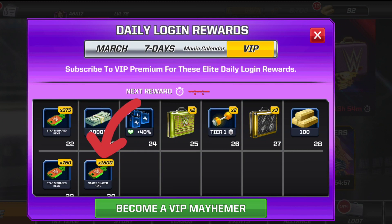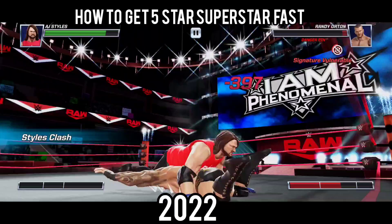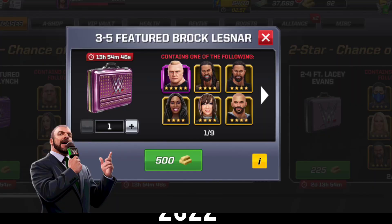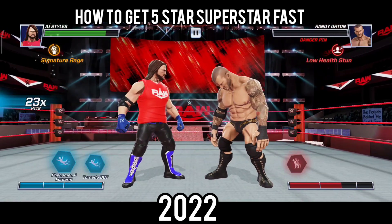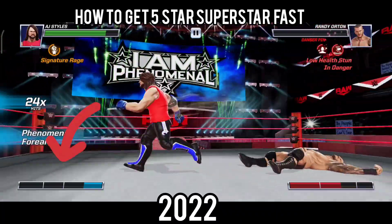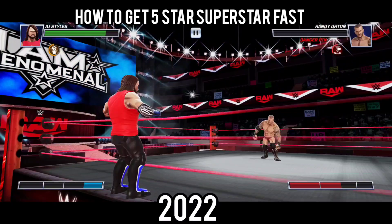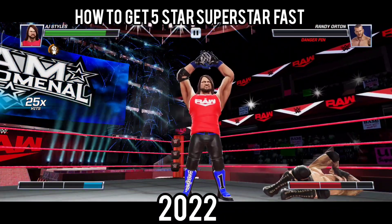The fifth way is to get the featured case, which Reliance Games offers for 500 gold bars. Although gold is not easy to collect, you get a chance at a 3-to-5-star superstar with that. Spend 500 gold bars and you'll have a 1% chance of getting your hands on a featured superstar for that week.